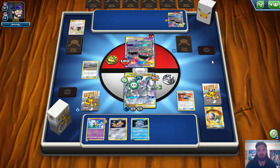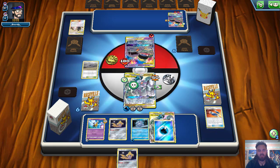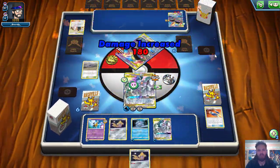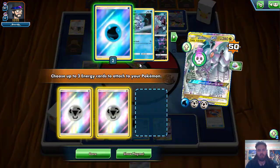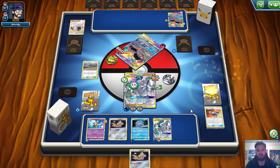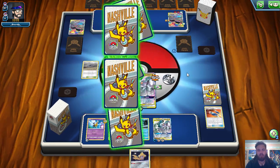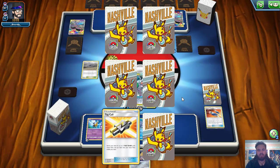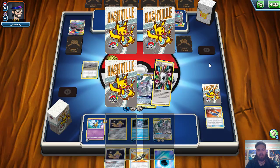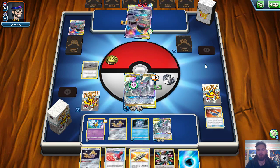We topdeck another Custom Catcher. We get another ADP — fan-flippin-tastic! We can attach there, take a knockout on this Muk right now, and grab two Steels, putting them onto our benched ADP so after this one gets knocked out, the other can come in and get the job done. We grab three prizes for the knockout. Tag Call gets us Mallow and Lana. Water Energy and Rainbow Energy are fine. We used Alter Creation so we get an extra prize as well.